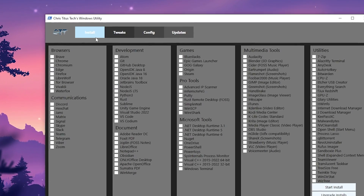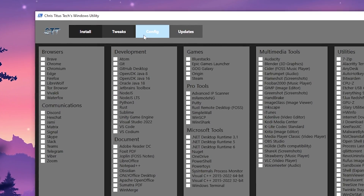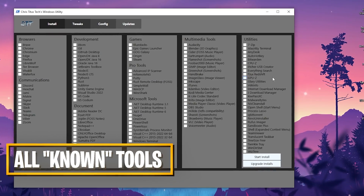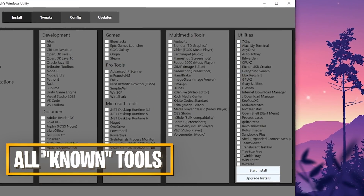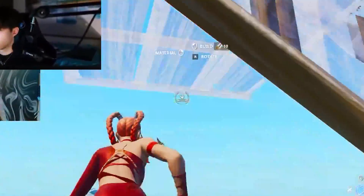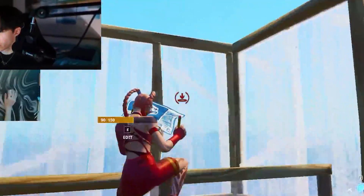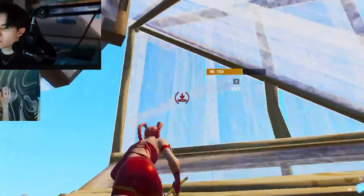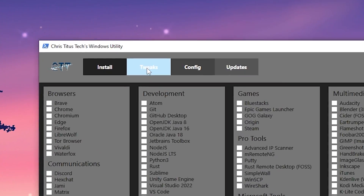We have a ton of options — install tweaks, configs, and upgrades. Under utilities, any program known for PC performance can be fully upgraded here. If you have an outdated version, simply click 'Upgrade Installs' and it's going to scan your PC, look for any tools you already have, and update them. What we really want to focus on is Tweaks, so click onto it.